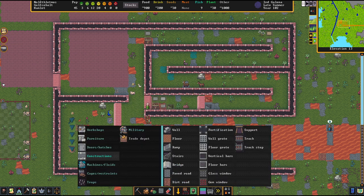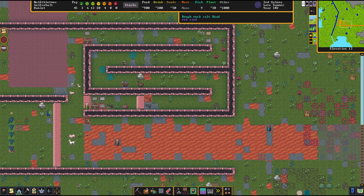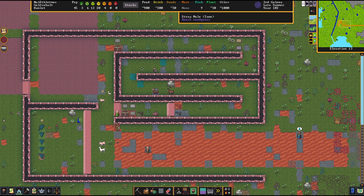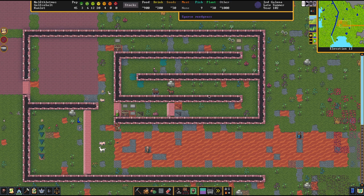Walls, as you see here — I have worked with them a lot — are pretty powerful. They can't be destroyed by any creature; you can only deconstruct them yourself. The downside is climbing creatures can just climb above them and crawl in. You can avoid that by constructing either higher walls or putting a roof on top of this area — going one Z level up and putting floors on top, or covering it with a large bridge. Climbing creatures would then be at a loss, but you need to take that into account as walls are climbable.